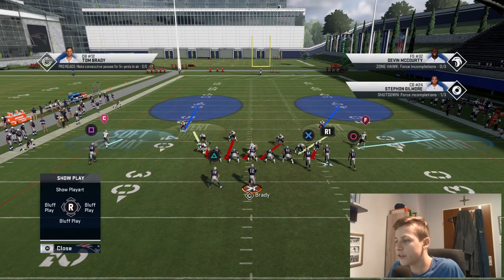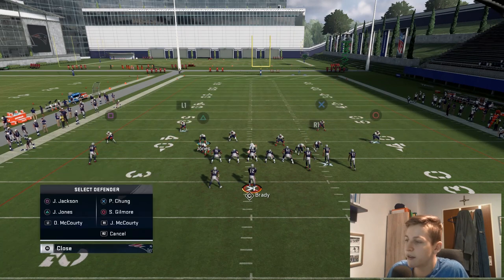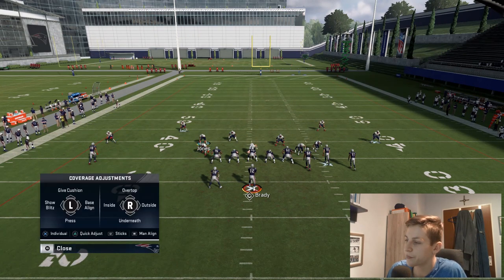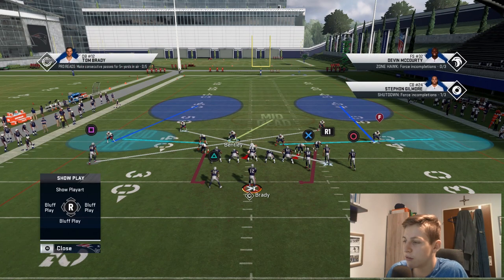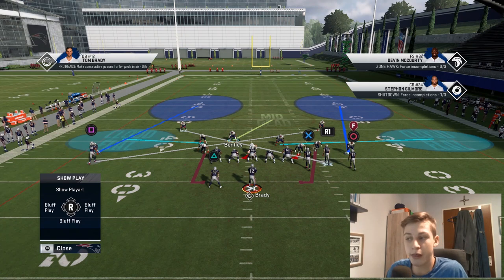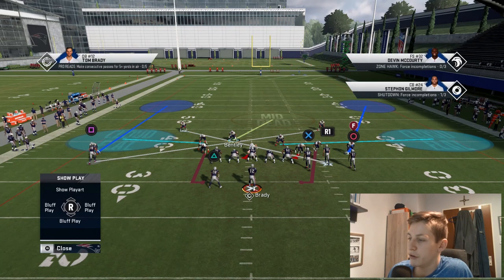Something that in my opinion is very underrated is a cover two invert, and then cross man the safeties. That should be contained. Something like this is also really really good — not only if your opponent isn't hitting you with corners, but also if your opponent is running corner routes, which they most likely will be out of gun bunch. You want something like outside quarters for that.